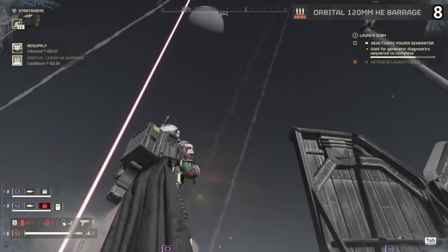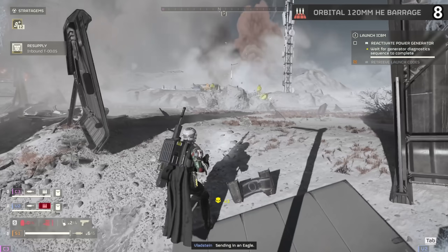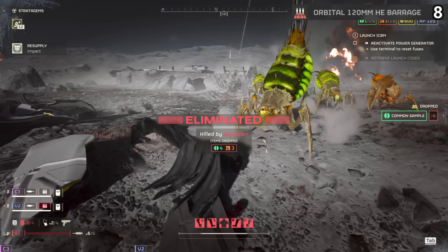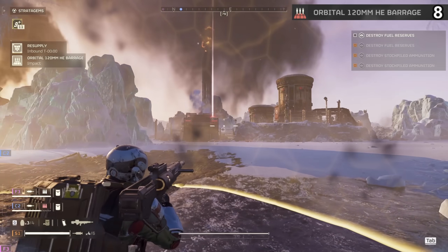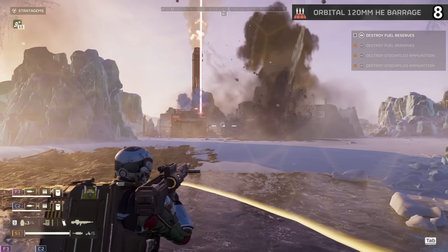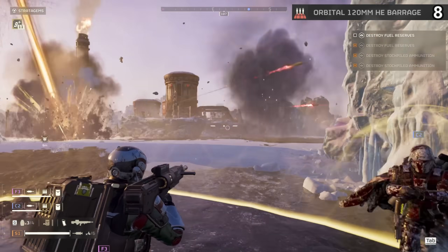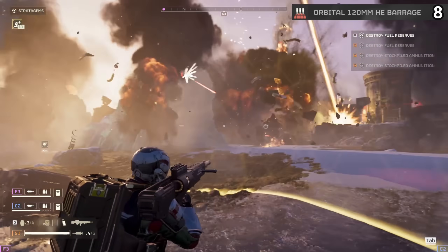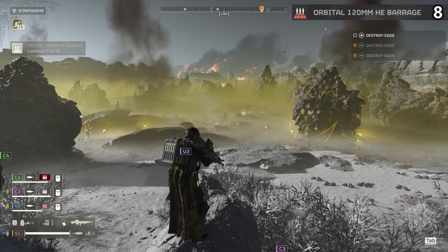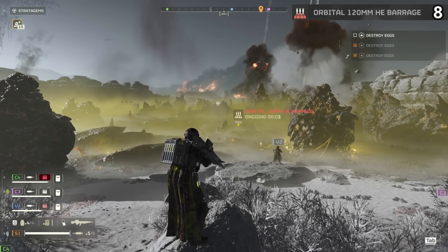The Orbital 120 Barrage recently got a buff in the latest patch. Essentially, this orbital calls down a lot of very inaccurate explosions that pepper the designated area with smaller blasts, taking out a lot of units. The patch fixed a huge issue where it would spread out too much and never hit anything but your team. Now it deals significant damage to a more concise location, meaning you can throw it in a nest to greatly thin out the riffraff or demolish bot bases. However, the main issue is that it's one of the biggest team killers you're going to find.